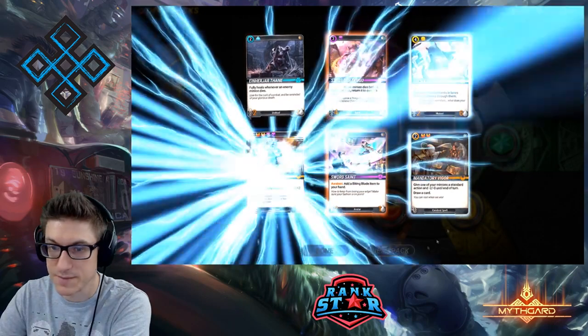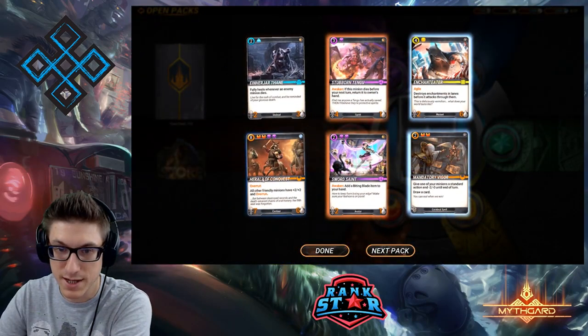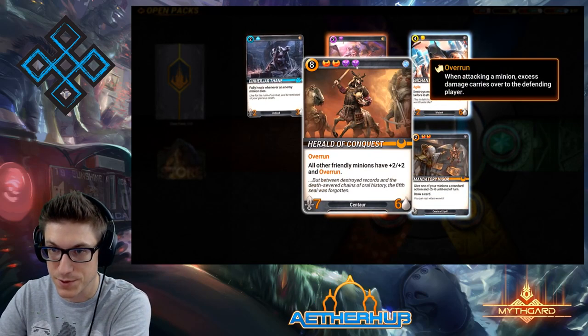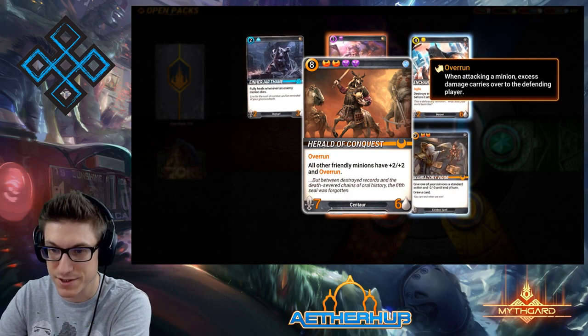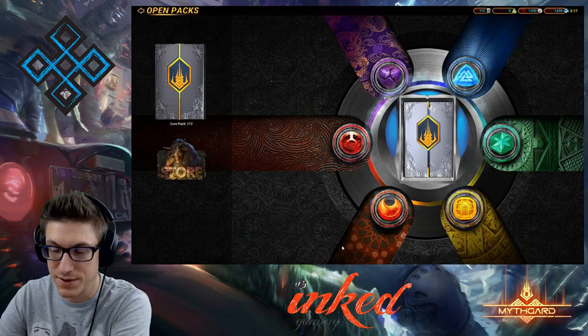Enchant Eater — there's another one. A two-color mythic big boy right here: Herald of Conquest. Eight mana, double orange, double purple — Overrun, 7/6 creature, all your friendly creatures have plus two plus two and Overrun. That is your big boy right there, that is definitely a big boy.